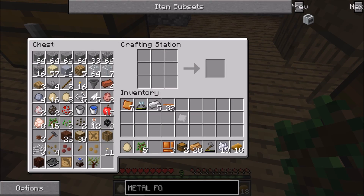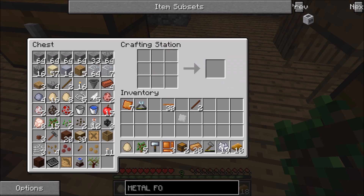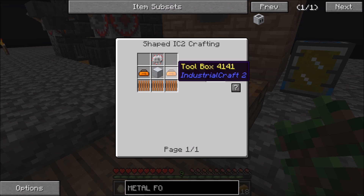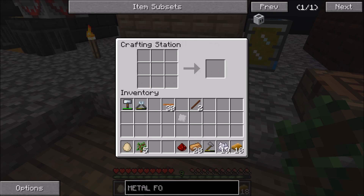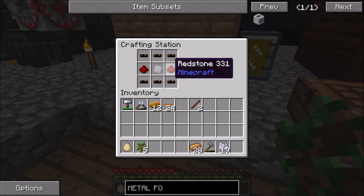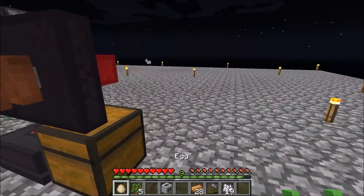We're going to need the hammer now to make the circuit — we're going to have to make a new one. Let's see if I've got any treated wood. Right, so we need to make six of these. There we go — tin plate in the middle and redstone on the other side. Nice. So we've finally got a metal former.